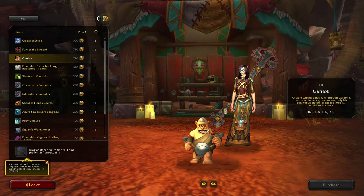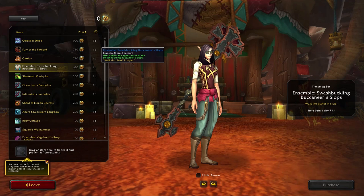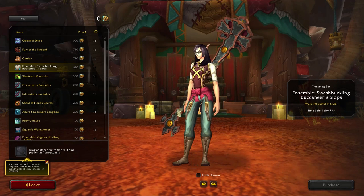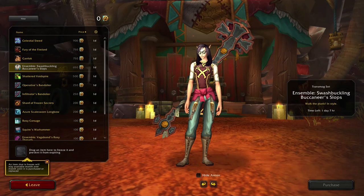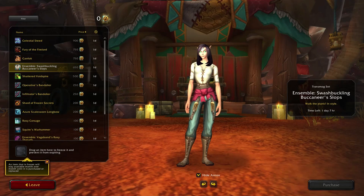Need to take that for a screenshot for the blog. Ensemble — at least one of them. This is why you want to hide the armor. Okay, I get it now.